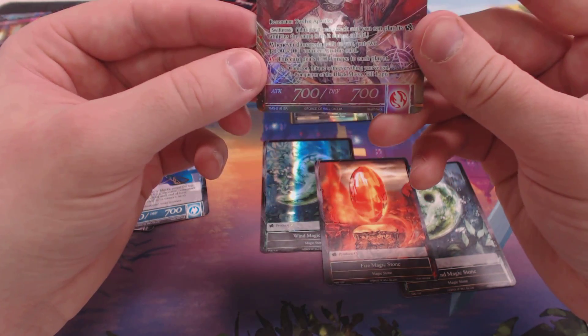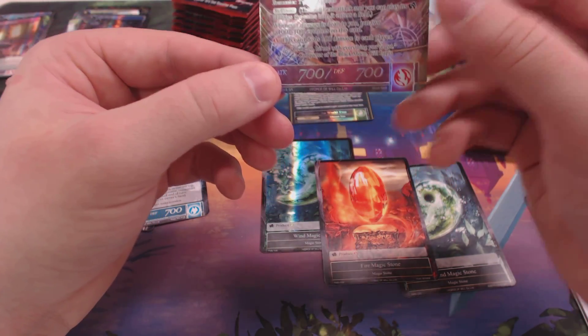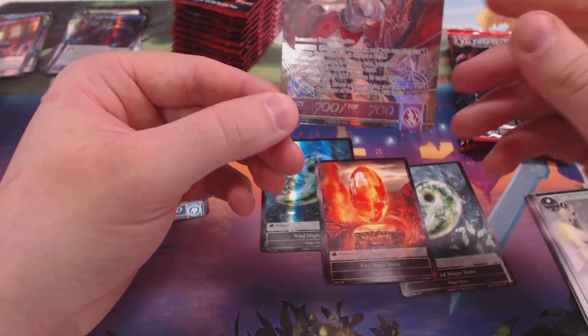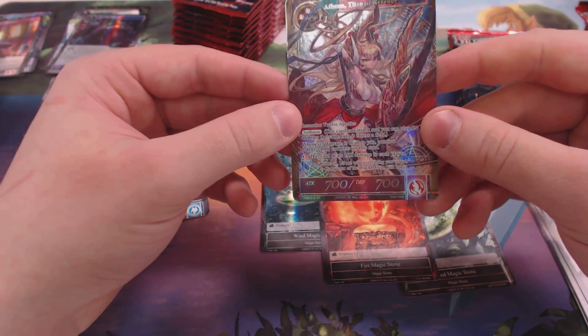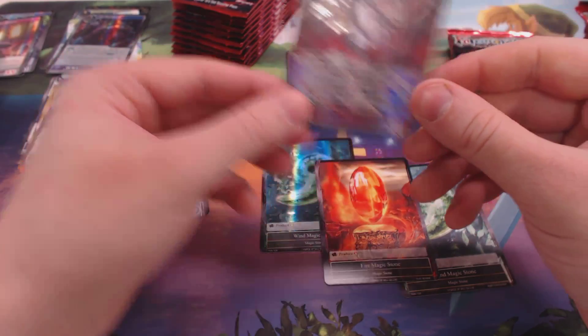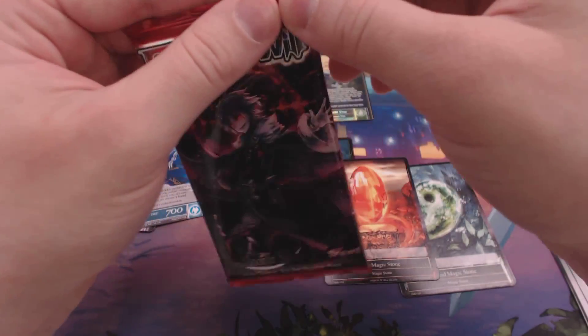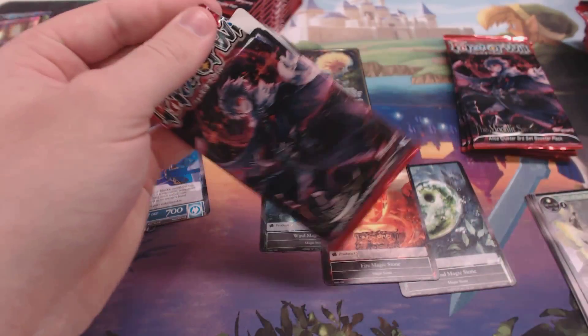Twelve Apostles — she's got Haste, whenever she deals damage put two 1/1 counters on her, and you can pay one to have her deal one to each player. She's so good in limited — just like turn three, answer it or I win, because then you just make her do damage to everything and she gets huge.